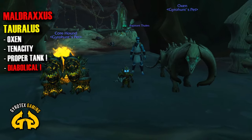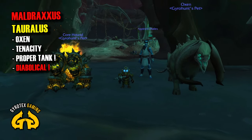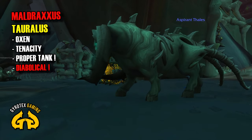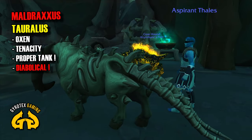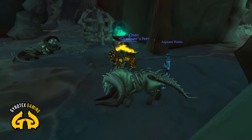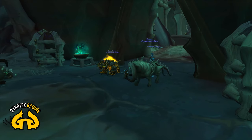Speaking of diabolically disturbing and amazing-looking, are Tauraluses. Tauraluses are basically Oxen — they are Tenacity Pets, they are tanks. They massively reduce incoming damage, they look like a proper tank, they feel like a proper tank, and they look diabolically disturbing. I can easily imagine how it would be a thing for a lot of people. Let me know in the comments if Tauraluses look like your cup of tea, especially Maldraxy Tauraluses — they are fantastic. The bony double tail is what I think bothers me the most personally.